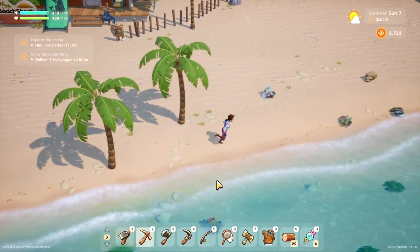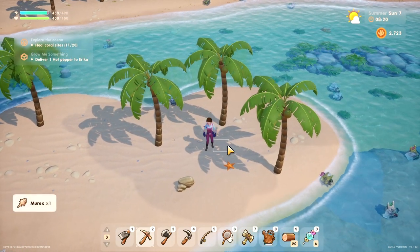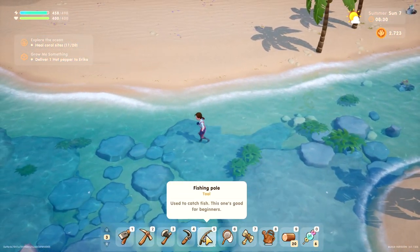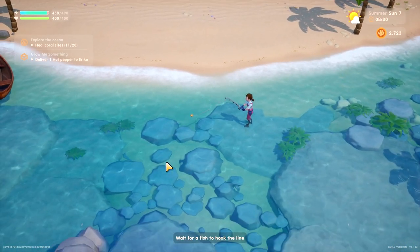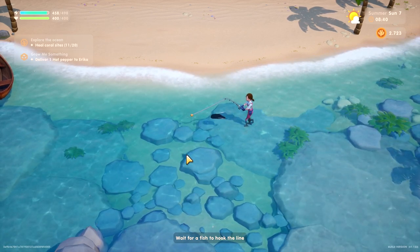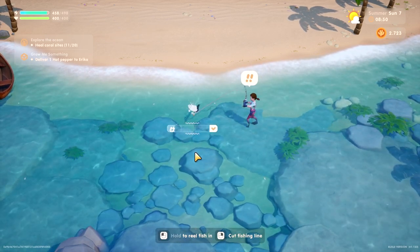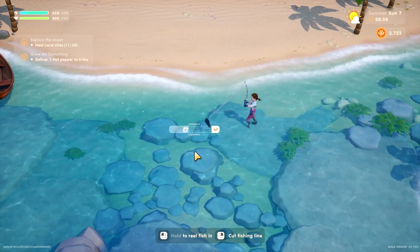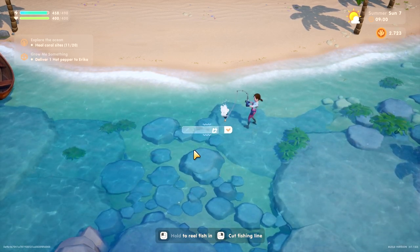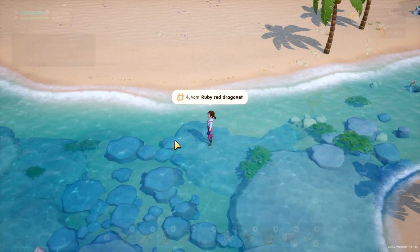There are really no coconuts — oh, a murex! Actually let's just try to catch one fish before we get the pole upgraded, then we can see the difference the next day. It takes so much time to reel something in... and there we go — it's a ruby red dragonhead! Nice.